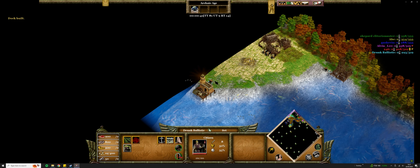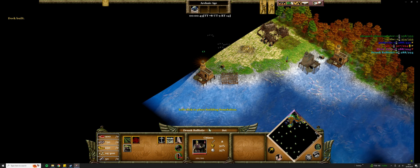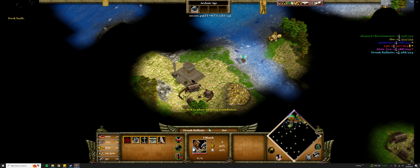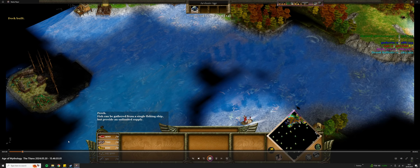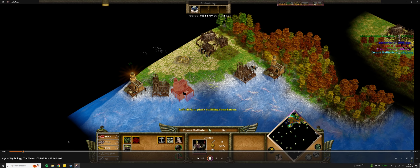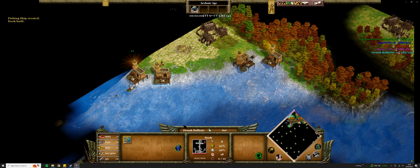Because you can't do two TCs in classical. And then I was like, you know what, screw it, I'm just going to make a shitload of docks because it's gold. And then I can just — supplies no one, that bottom base.